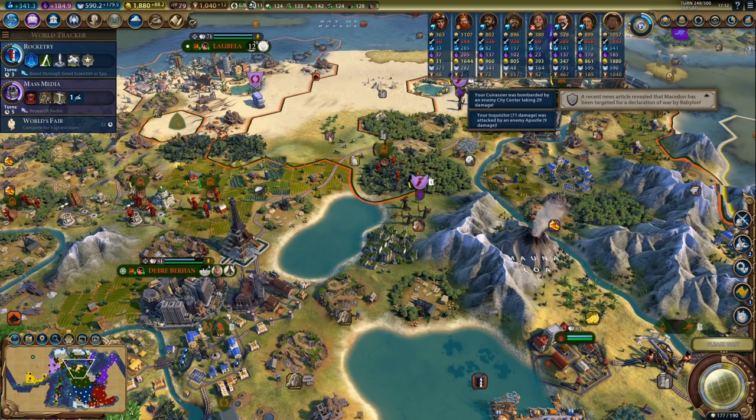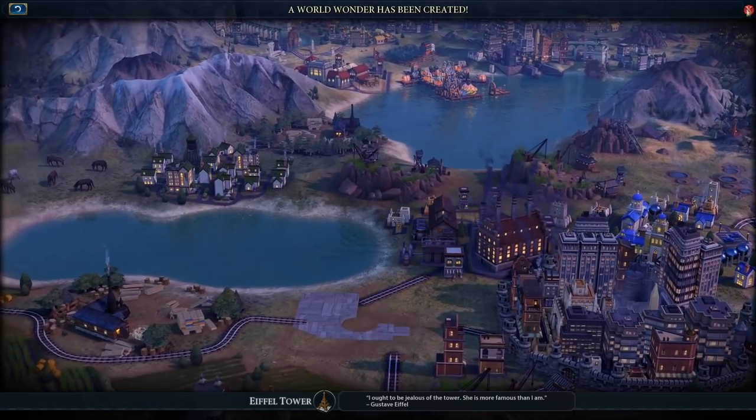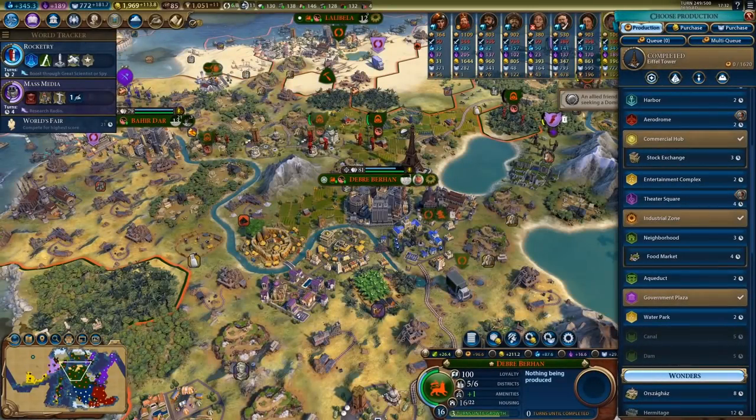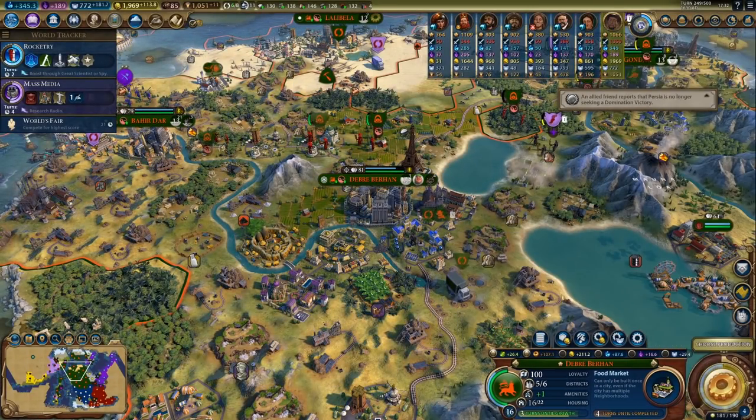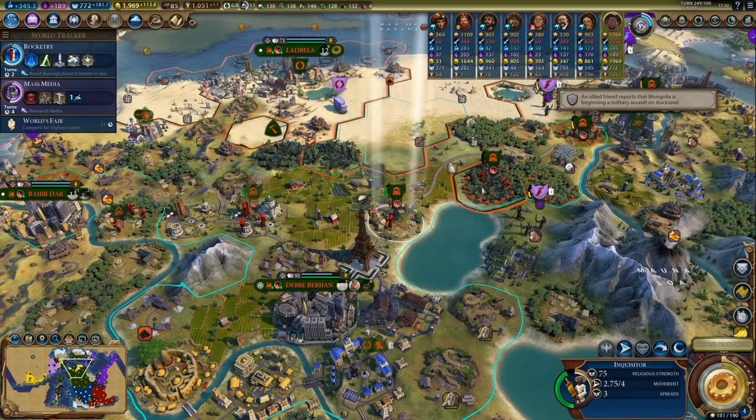I might lose an inquisitor or two, but that's alright. We are getting 180 faith per turn. There's the Eiffel Tower finished — what can we build now? Let's grab a food market. Housing in here is still more than fine, so a food market will certainly be useful.